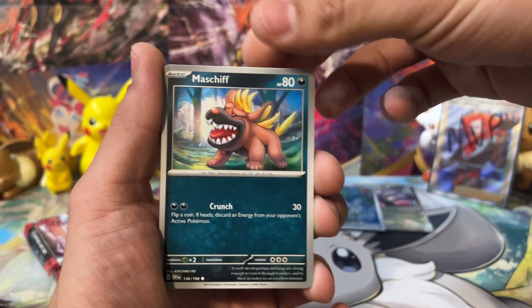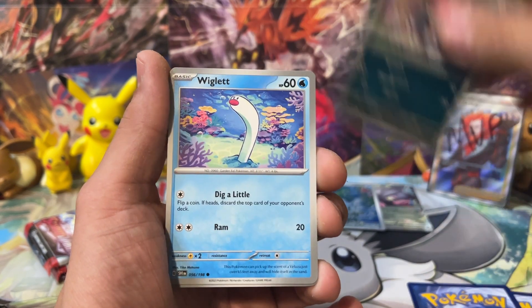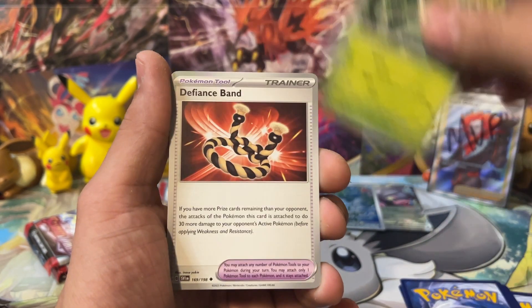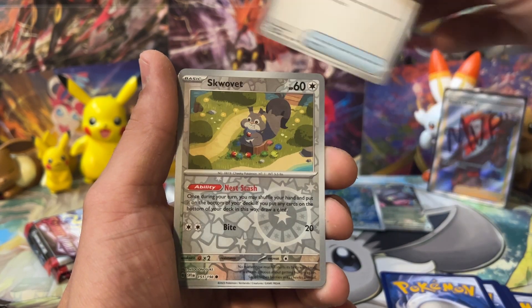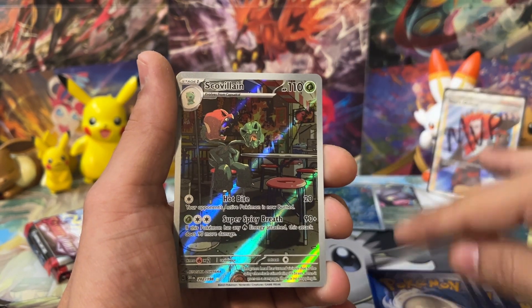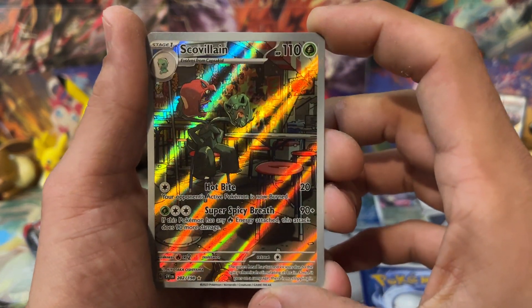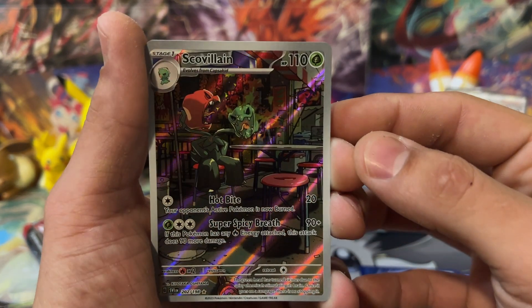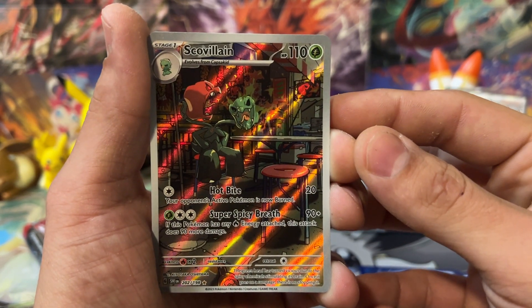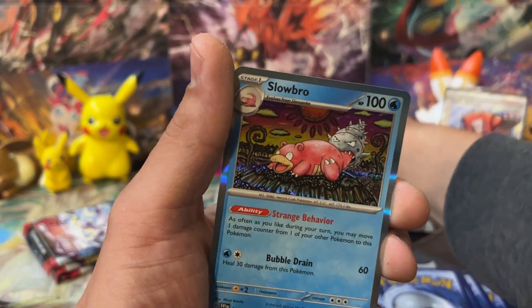Let's say Dark Energy for Maschiff. We just got Dark — I should have known. We got Pawniard, Wiglett, Toadscool, Defiance Band — this is a good card as well. We got Drifblim. Can we get something? We got Nest Ball, Squovit, and we get ourselves a Scovillain Illustrator Rare! It's so funny — it's like they're arguing with each other over what they're going to get for dinner. And behind it, we got Slowbro.